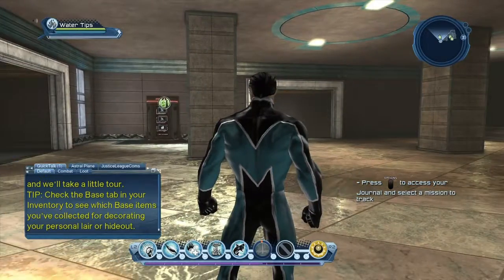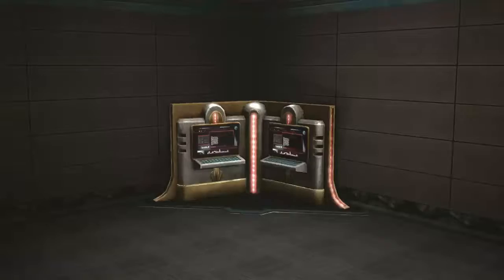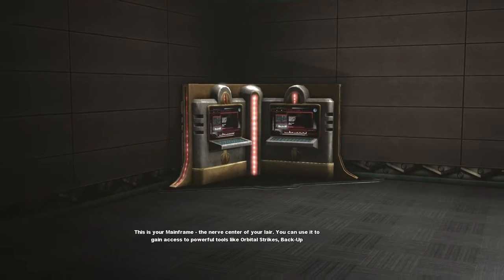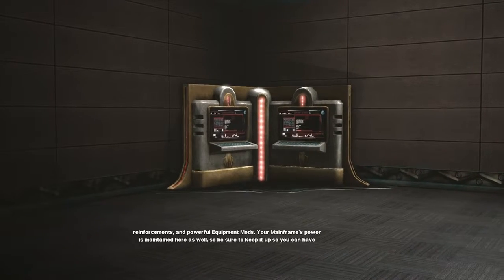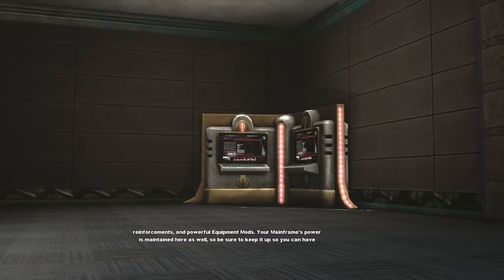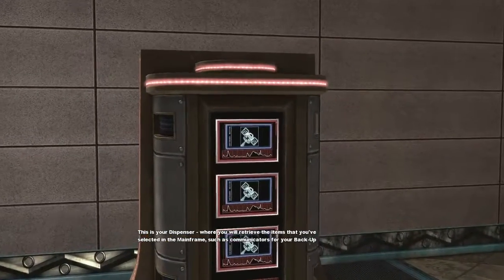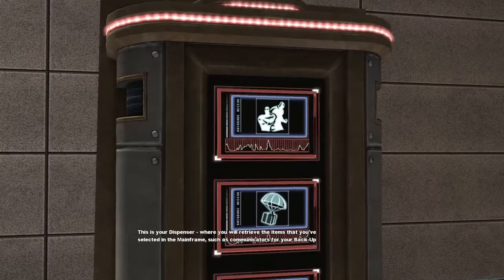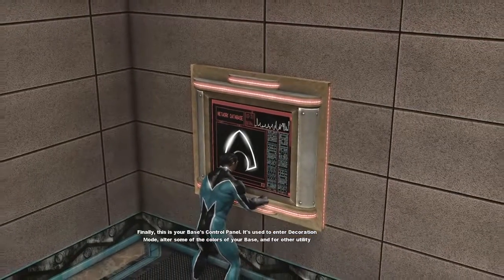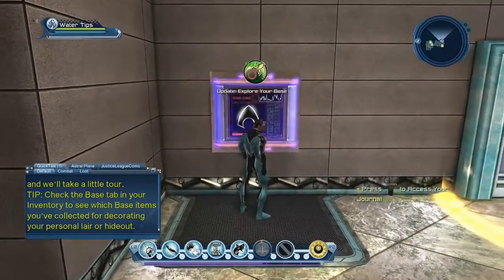This is basically what the base looks like inside. Oracle: this is your mainframe - the nerve center of your lair. You can use it to gain access to powerful tools like orbital strikes and backup reinforcements, and powerful equipment mods. Your mainframe's power is maintained here as well so be sure to keep it up so you can have access to more powerful features. This is your dispenser, where you'll retrieve items selected in the mainframe such as communicators for backup and orbital strikes. This is your base's control panel - used to enter decoration mode, alter colors of your base, and for other utility purposes.